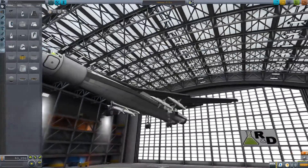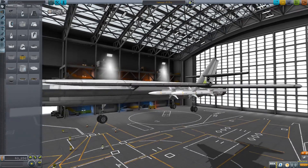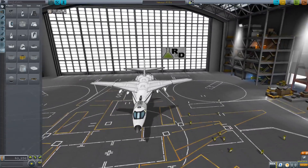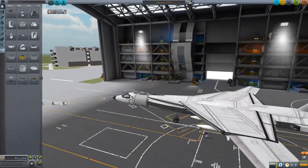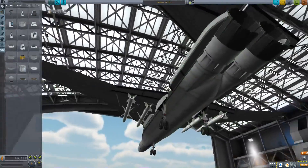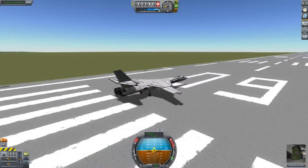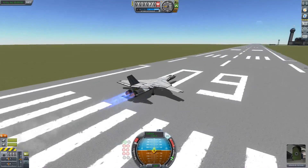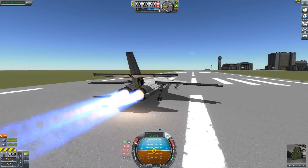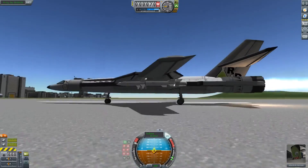I forget what SEAD stands for. These are HARM missiles, and SEAD is a very similar term — it's for attacking radar sites. That's what these missiles are for, so this is designed to go take out radar sites. It probably has chaff — no, I don't see any. I would assume it would have chaff, especially going after radar sites. And this is by Klubba Squirrel.